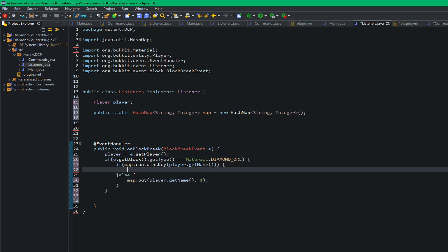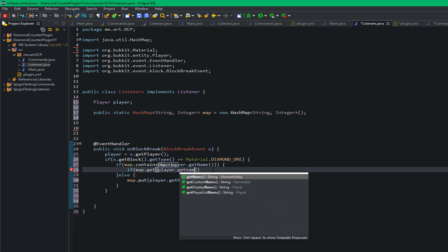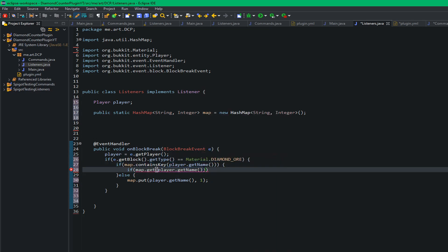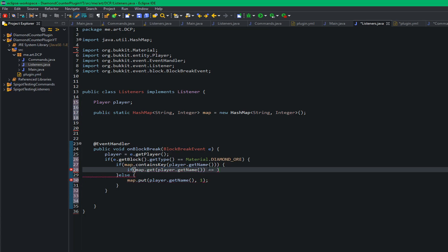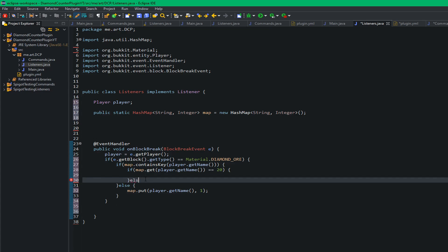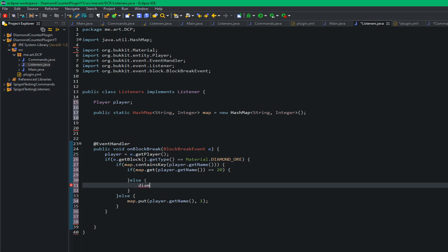Since we know their name is in the system, we check map.get(player.getName()) to see how many diamonds that player has mined. This returns a number and we check if it equals 20. If it equals 20 they've hit the limit and we continue with that branch; otherwise we increment their count.